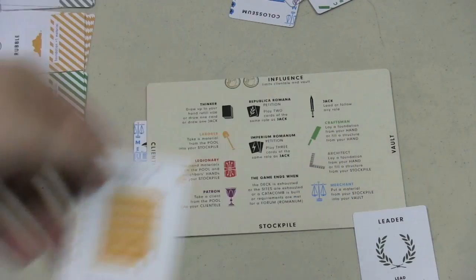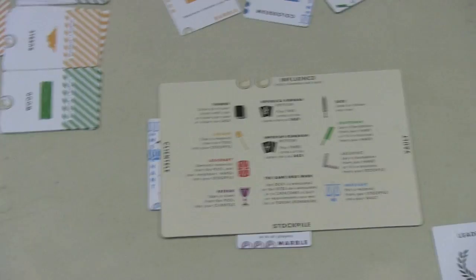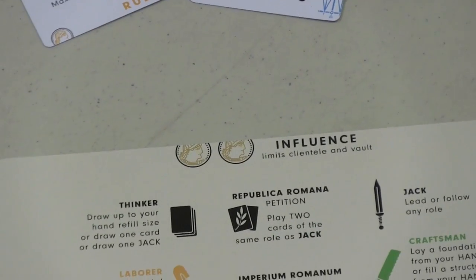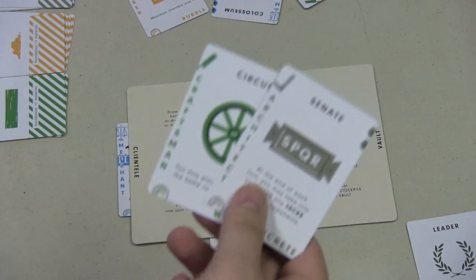Playing the laborer card will allow you to take a card from the middle and stick it in your stockpile — now I have basically a piece of marble here. The amount of clients you can have and the amount of stockpile is directly controlled by your influence. You can only have two in each place at the beginning of the game, but that will change as you start building buildings.